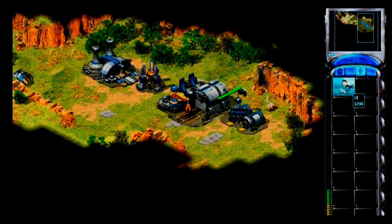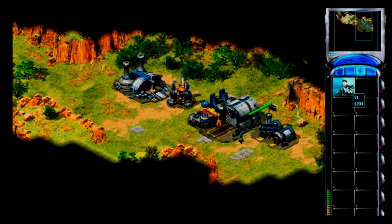Construction complete. New construction options. On the right-hand side of your screen, you should see a button that looks like a soldier. When you press that button, you will see the different types of soldiers that you can train. Right now, all you can train is a GI. Left-click on the GI to start training him. Left-click multiple times to train a series of GIs.